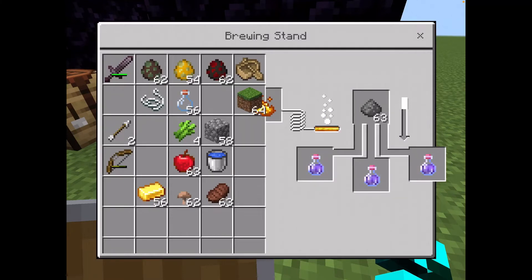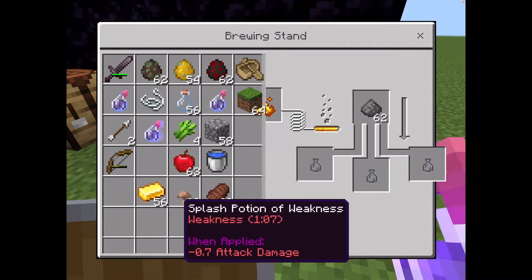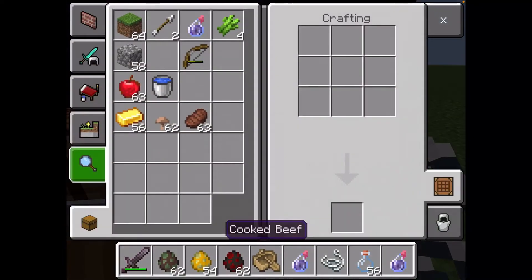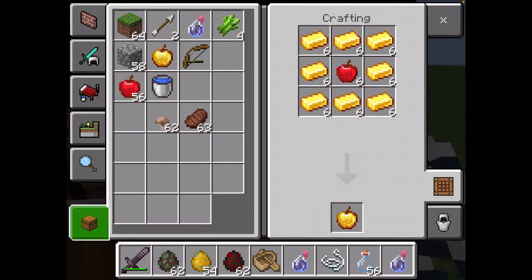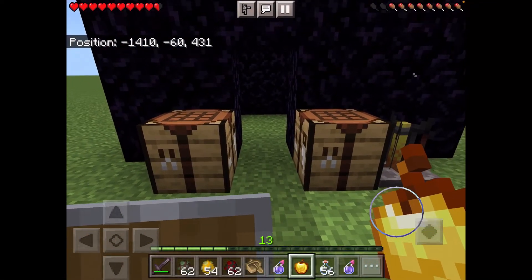We now have potions of weakness. If we add the gunpowder, this will turn them into splash potions so we can use them on the villager. To cure a zombie villager you need a splash potion of weakness and a golden apple. Another way is to have a witch throw one at the zombie villager. Now I have my three splash potions of weakness. For the golden apple, it's simple: eight gold and one apple — gold from mining, apple from a tree.